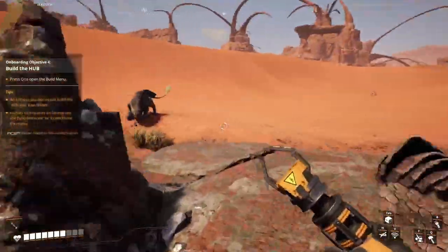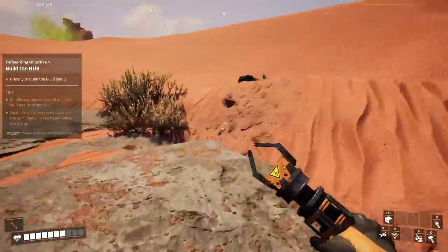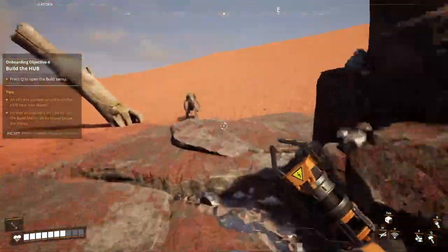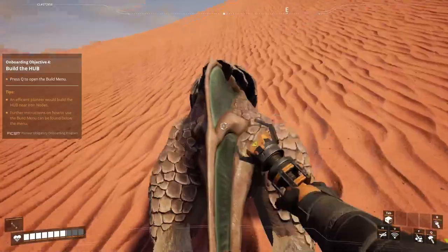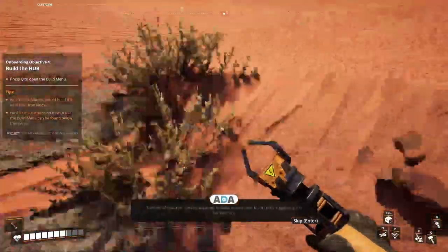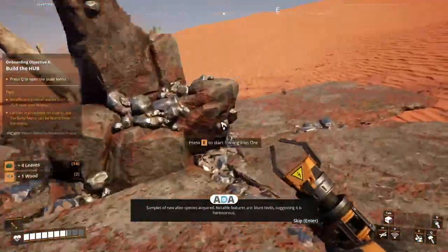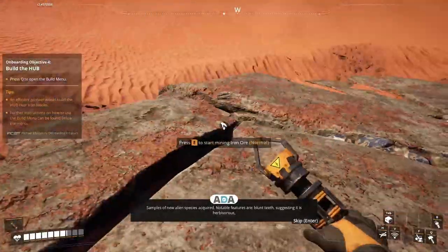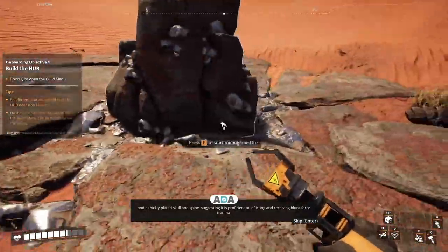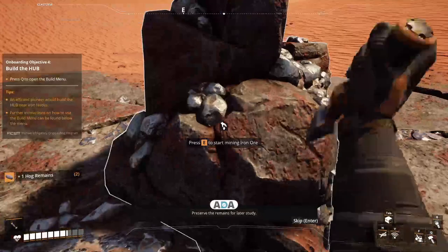Where is the other one? Wow, that's next to me! One of them is dead. Okay, that one is also dead. Samples of new alien species acquired - notable features are blunt teeth suggesting it is herbivorous, and a thickly plated skull and spine suggesting it is proficient at inflicting and receiving blunt force trauma. Preserve the remains for later study.